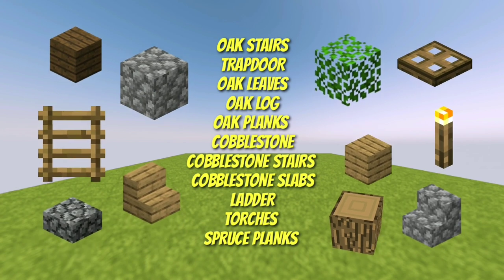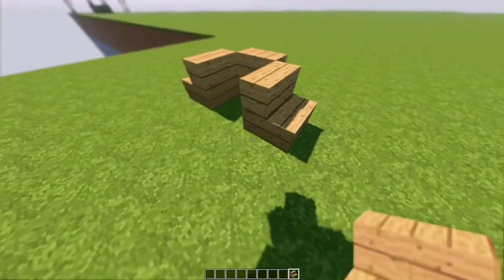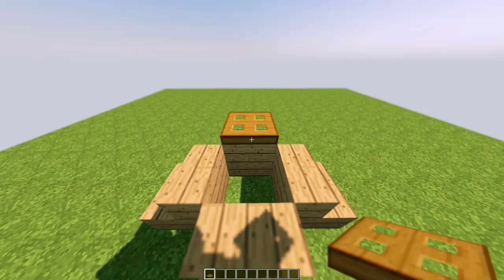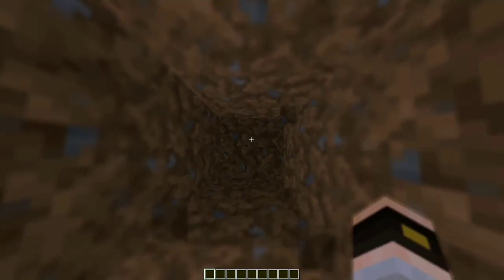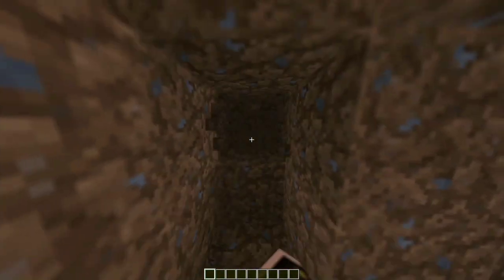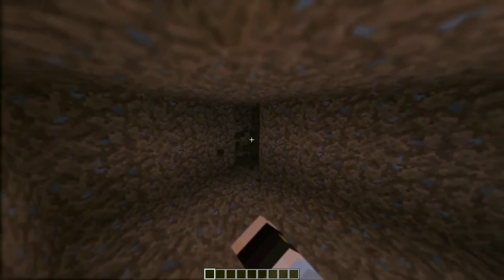Place some oak stairs in a cross shape like this, leaving a gap in the middle. Add a trapdoor for our entrance, some oak leaves in each corner, then bring the gap down by six. Break two layers on the front right and left side.